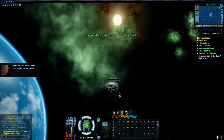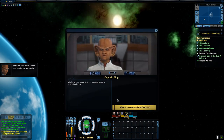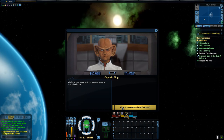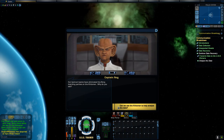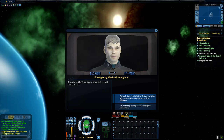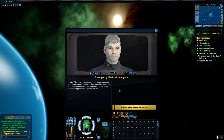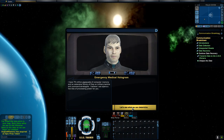Send us the data so we can begin our analysis. We have your data, and our science team is analyzing it now. What's the status of the Kittimer? Our tactical teams have eliminated the Borg boarding parties on the Kittimer. Could we use the Kittimer to help us analyze the data? There is an 88.47% chance that you will need my help. I have 75 million giga-quads of computer memory and an extensive library of files on military tactics and command strategies. I believe I can spare a few bits of processing power for you. Let's see what we can determine.